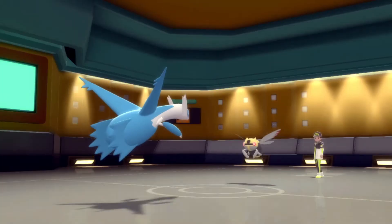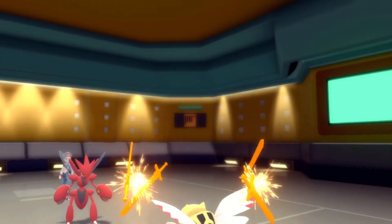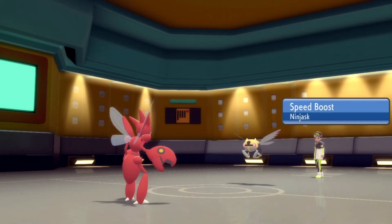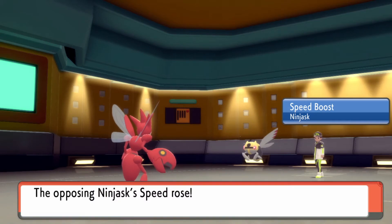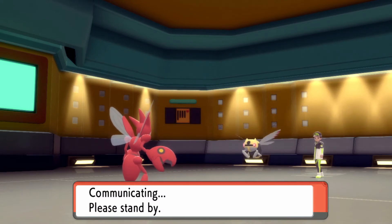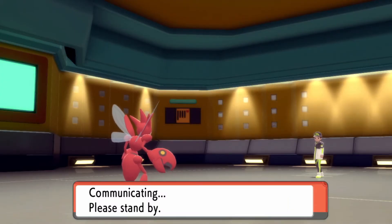I'm going to just swap back to Scizor, because I don't know if I outspeed Ninjask. I feel like it has a very high base speed but I can't remember off the top of my head. A Swords Dance. We're just going to stay in, because I don't think even Swords Dance Ninjask is going to take out Scizor. We go for Wing Attack and try to knock it out. But it's going to outspeed. Baton Pass — very interesting. Who do they switch to? That's kind of a cool setup.